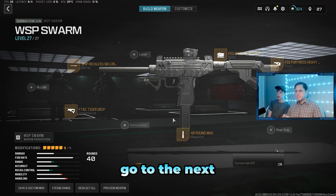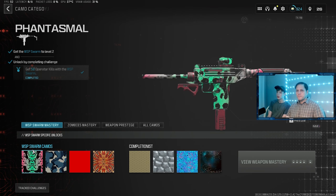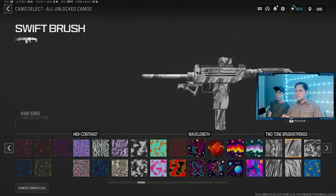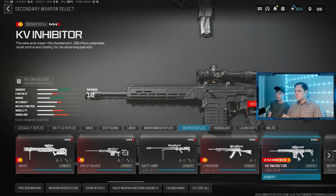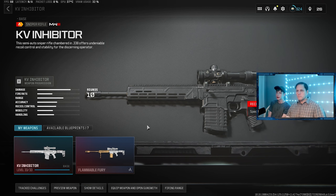That gun now has all five attachments. If you want, you can change them, or put a camo on it, or just go to the next gun. Go to 'Customize' at the top, click on 'Camo,' and select all camos — that shows all the camos and you can scroll pretty far to the right. Now we can move to the next weapon.